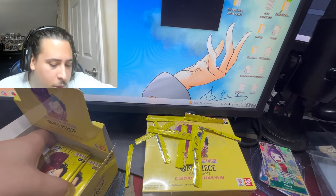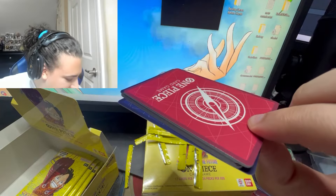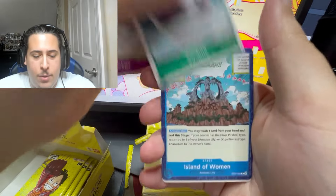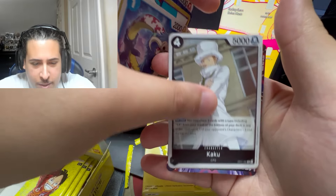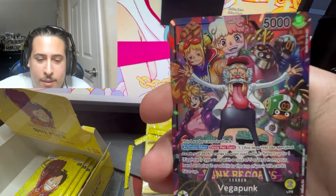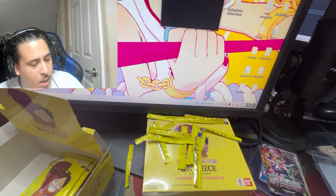Six more packs — come on, three-hit box baby! The rumor has it the hits are on the right side. Alt art leader — three-hit box! Bonnie, Usopp, Porsche, Pickles, Caribou, Island of Women, Atlas, Kaku — and oh oh, this is Dragon Vegapunk alt art! Sadly not exactly what I hoped, but it's pretty cool. Not gonna play this one but pretty sick. Three-hit box!